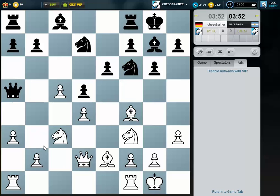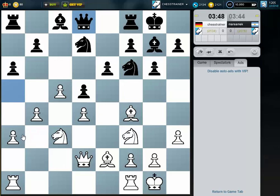The position is already very, very difficult for Black, I would say — if not lost — because where is his counterplay? Normally he should try to push for e5, which is not that easy at the moment. I will just gain a lot of space here on the Queen's side.